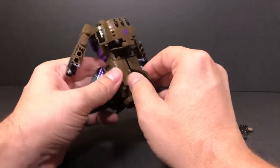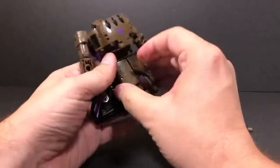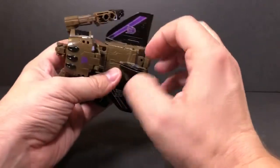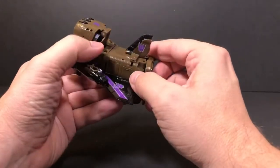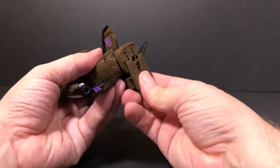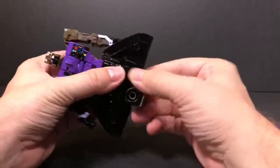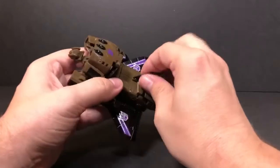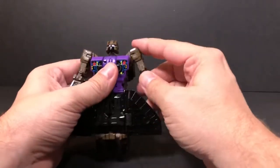I'm being very careful with these fins, mainly because right out of the box it looked like there was already some kind of stress fracture right here, and I don't want this breaking on me. Take the feet and bring them up like this, pinch those together, and then bring the arms down.